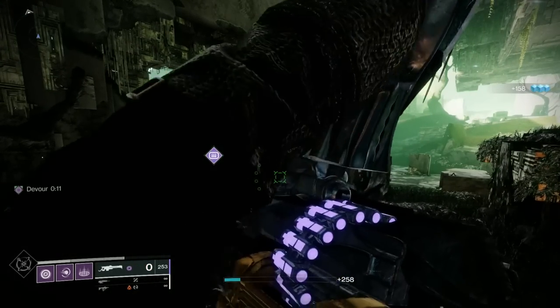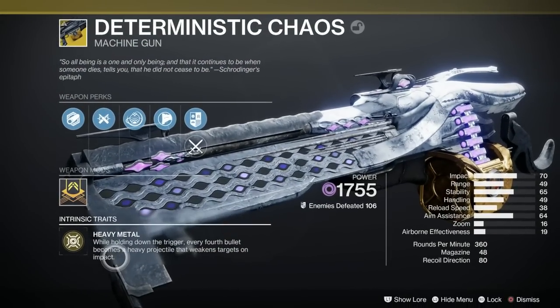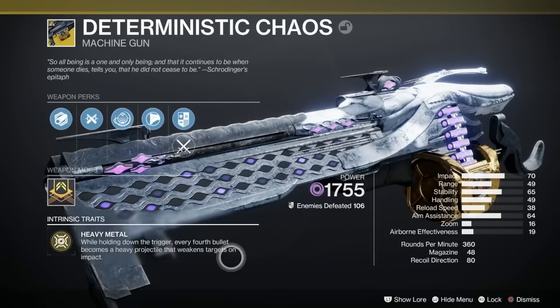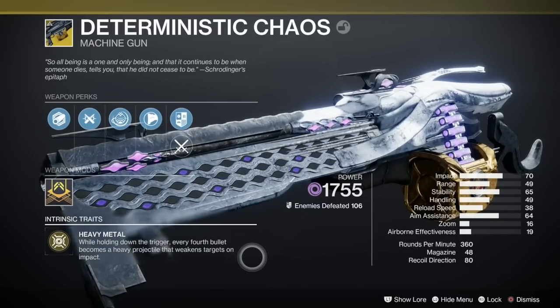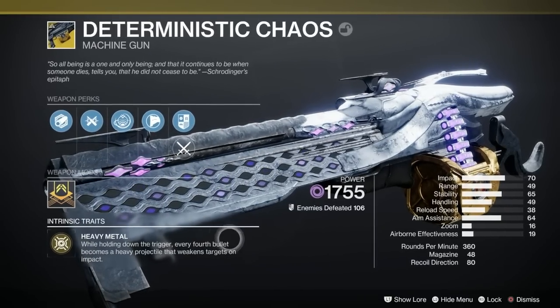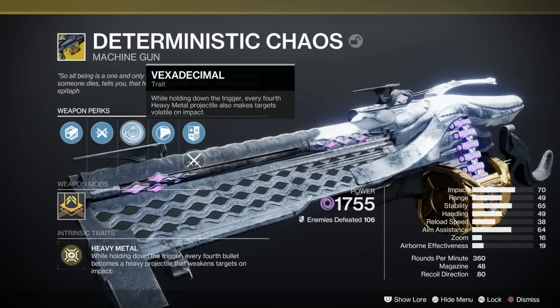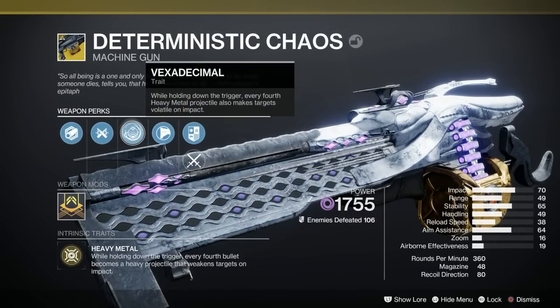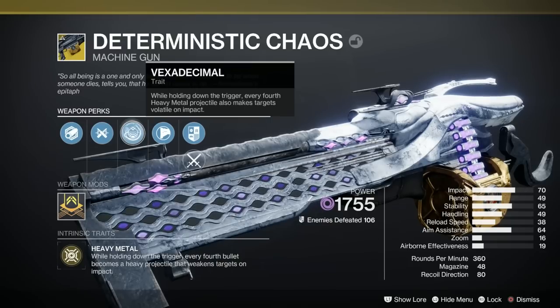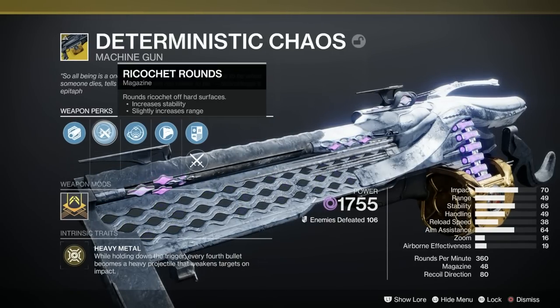Every fourth bullet is a heavy metal bullet and it'll weaken targets, so that's nice to fold into void builds. Its second perk turns every fourth heavy metal bullet - so every 16th bullet - into a volatile round, and then it's explosions ahoy. It also has ricochet rounds which are very important to parts of this quest.